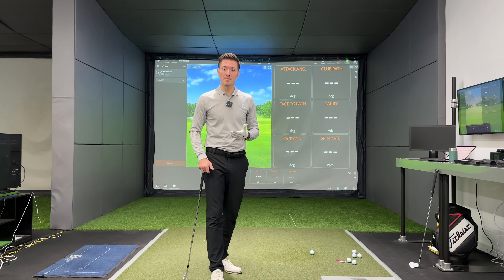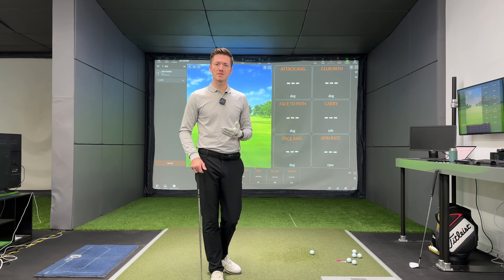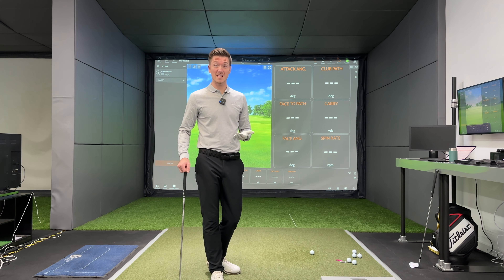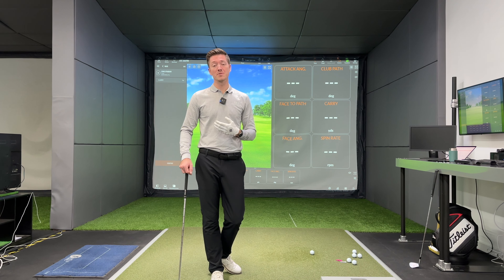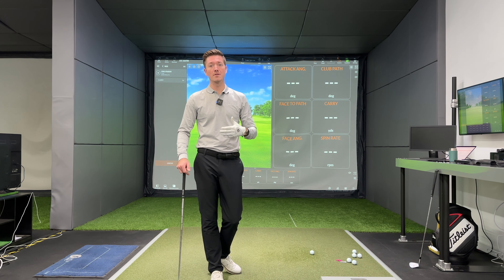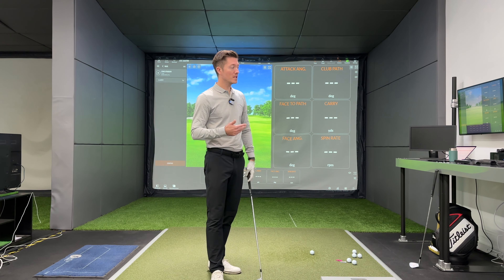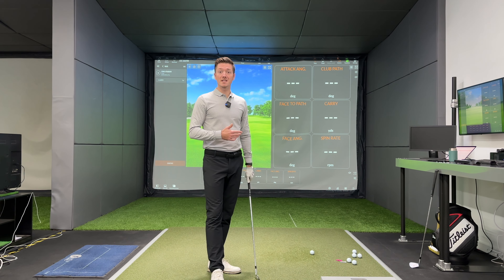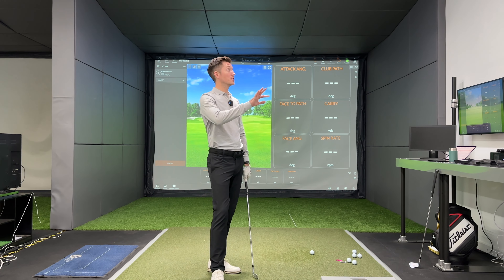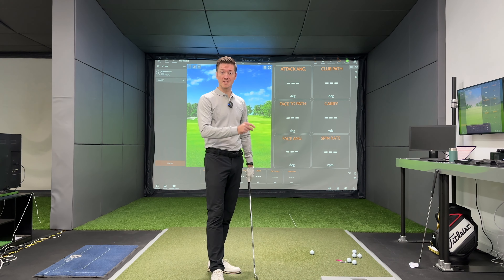Dustin Johnson is a prime example. When was the last time Dustin Johnson hit a draw? Basically never. It's always a fade because he knows what it can do, he knows the yardage it will go, he knows the start line, he knows where it can finish, and it's something that's repeatable. And I think when you've got a mid to high handicapper, what are the chances they're going to be able to hit high draw, low fade, one to the next?